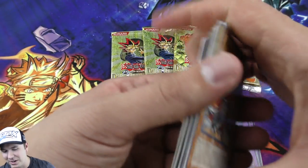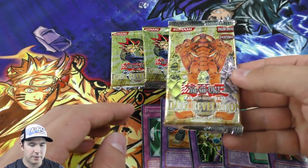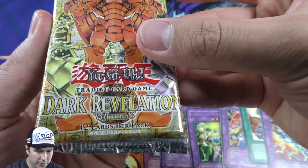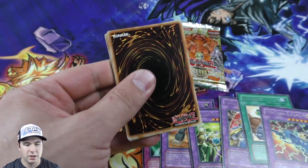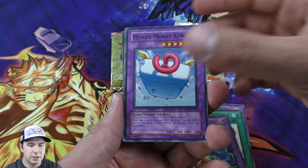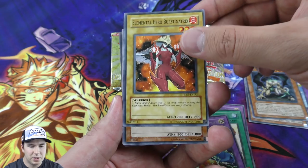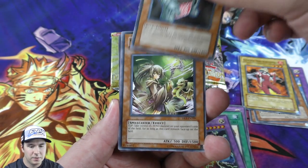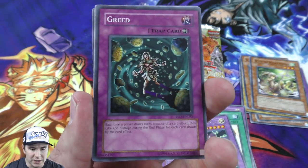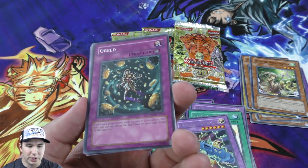Ojama Delta Hurricane - an Ojama deck, so ridiculous. We ended up pulling six packs, guaranteed a rare in every one, so we got six rares. Now moving over to the Dark Revelation volume three - a classic extremely rare booster pack. Twelve cards per pack - wow. Mokey Mokey King - Mokey Mokey is very cool. Elemental Heroes are obviously very iconic and popular. Nice - we ended up getting a foil finally! A Super Rare Greed - very very cool. I love how the foiling is coming off the rocks almost like it's gold.